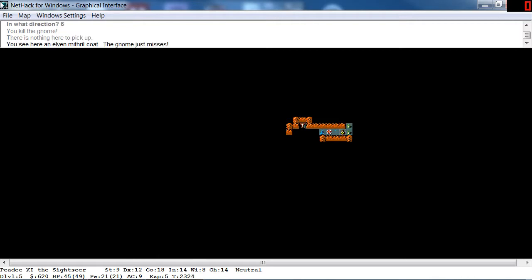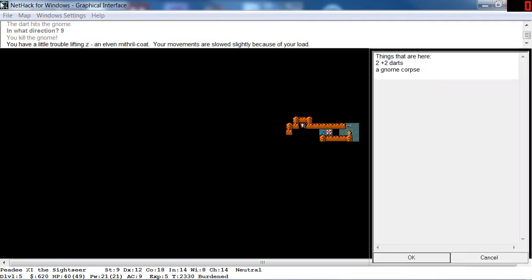What did we get? Nothing here to pick up. An elven mithril coat — oh we need that like crazy. Let's kill these guys real fast. We have 40 out of 49 hit points so we're doing fine. We picked up the elven mithril coat.